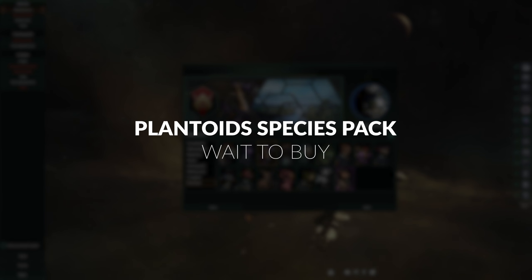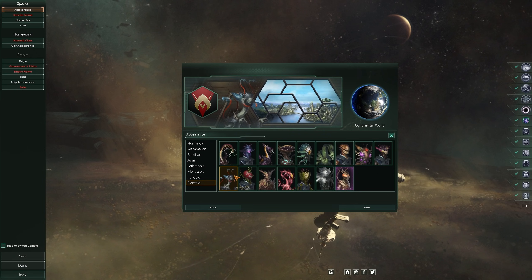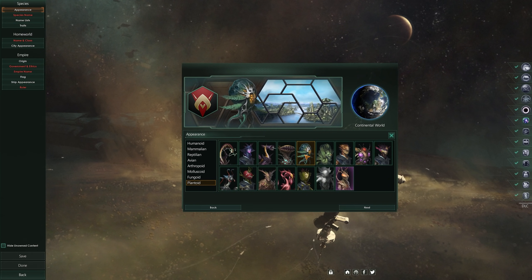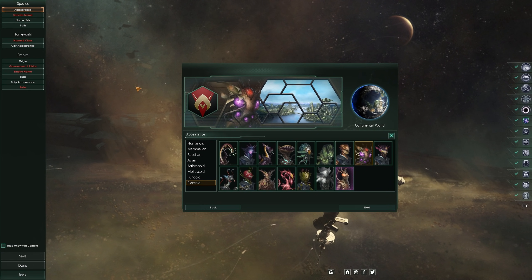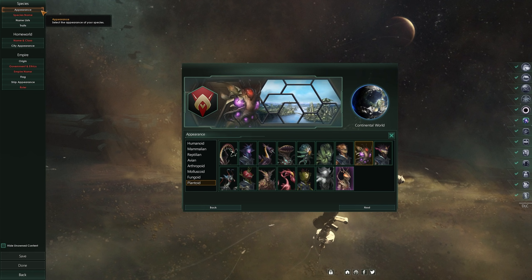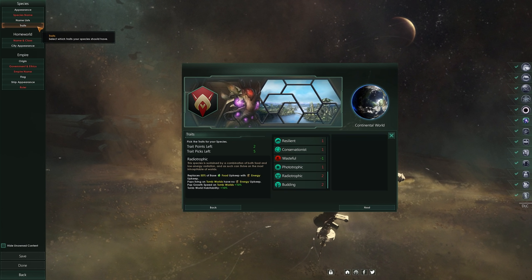The first DLC that dropped for Stellaris was the Plantoid Species Pack, and it used to be a relatively minimal DLC as far as added content is concerned. When it first released, it was purely a set of new skins and aesthetics for your species itself, as well as new visual options for their ships and cities and stations. As of the 3.1 update of September 2021, the Plantoids DLC has been made a little more interesting thanks to some new options for civics and species traits being added in retroactively.